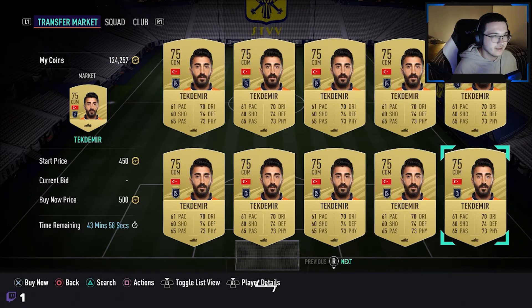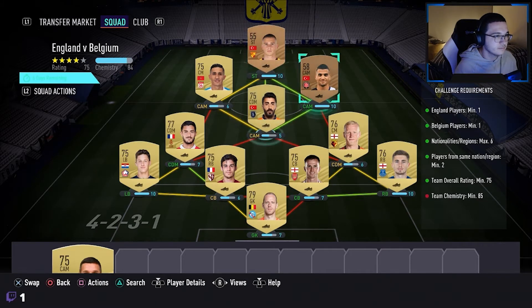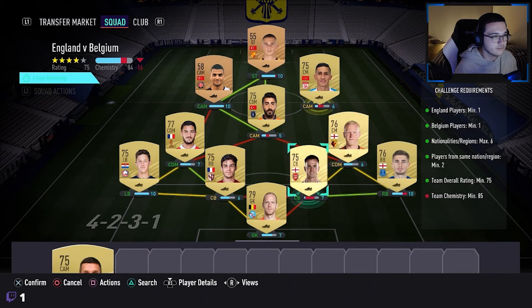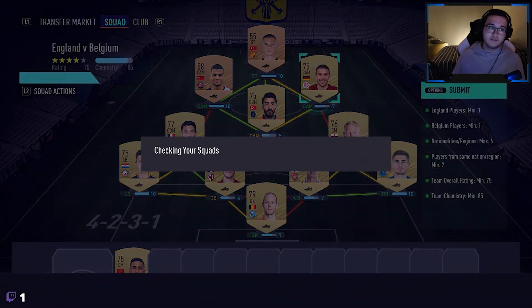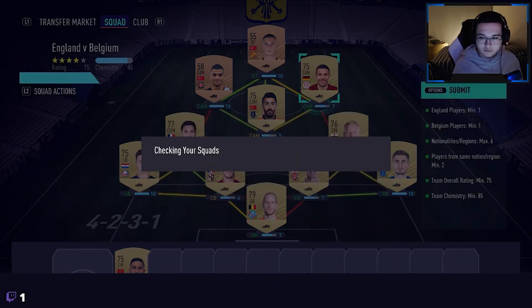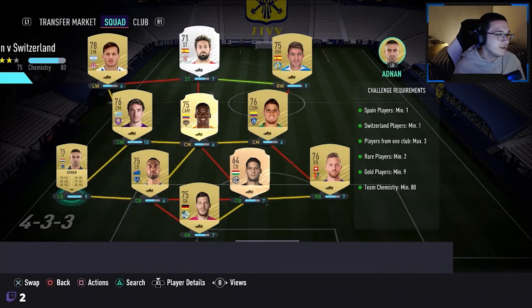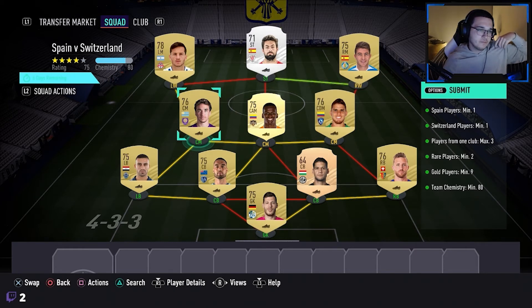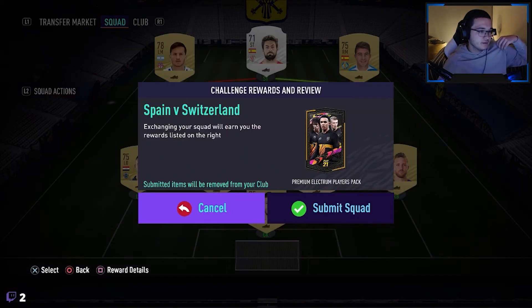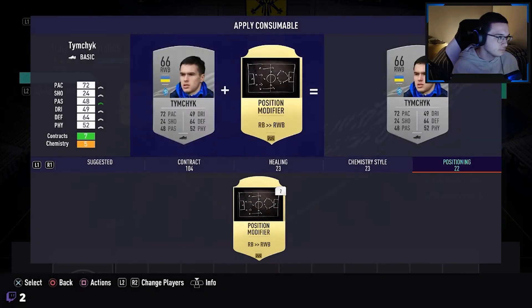Now we're going to move on to the Marquee Matchups packs - this is just a little extra to the video. The Marquee Matchups came out just as I was finishing this video. First team really cheap - as you can see, just some Turkish League players, some English players, really low rated. Really easy to do, I didn't have to spend much coins - maybe maximum 500 coins. Really cheap for a small rare gold players pack. Really good value. Then the next squad - you got to use those non-major league players like the MLS players, Chinese League players, Switzerland League players. Really cheap players, didn't have to spend a penny on this SBC.